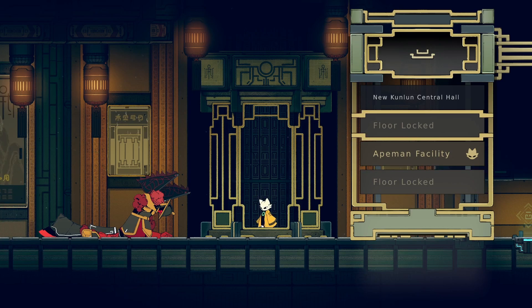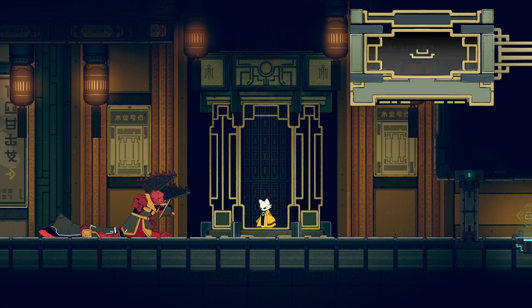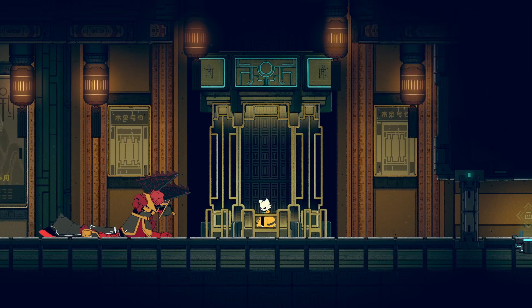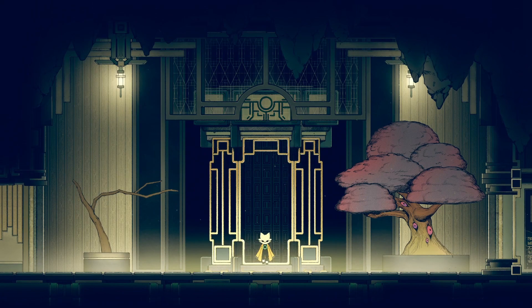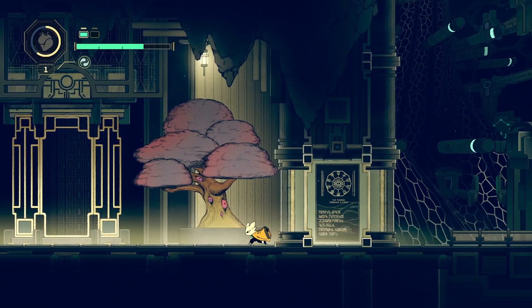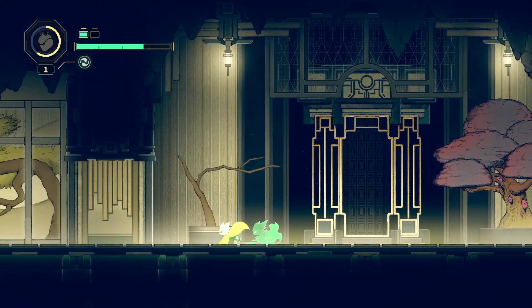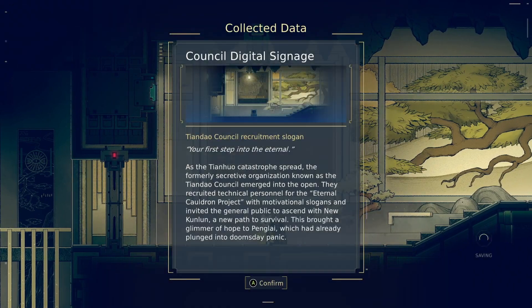Oh, it's an elevator. New Cundlin Central Hall. There were a couple of locked floors there. Council Digital Signage — Tian Dao Council recruitment slogan.